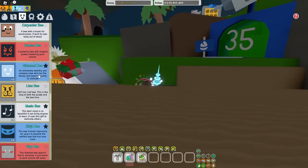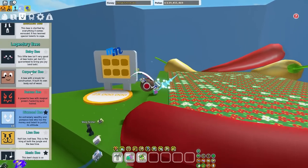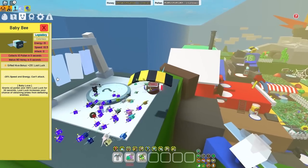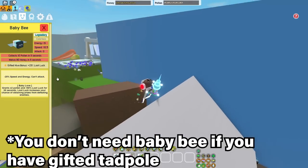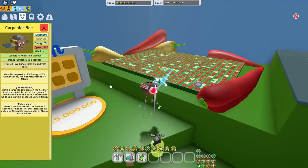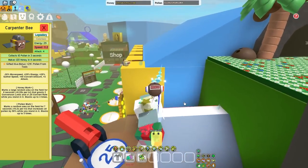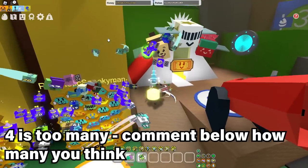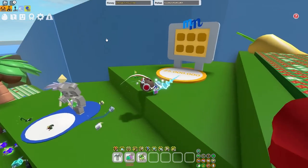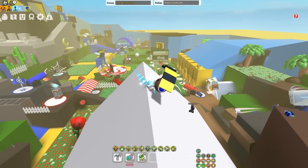For legendaries, keep at least one of every single legendary — especially if it's gifted. The dupes you really want to keep in your hive are Carpenter Bees and Baby Bees. Baby Bees are great because of Baby Love, which grants times 2 pollen. Stack that with the Bear Buff and that's times 4 pollen. Carpenter Bee gives you Pollen Mark and Honey Mark — Honey Mark converts pollen while in the field, and Pollen Mark gives up to 2.5 times pollen, or up to 6.5 times pollen if you stack all three buffs. Get at least 3 or 4 Baby Bees and as many Carpenter Bees as you can. Keeping 1 or 2 Lion Bees is also handy since they have the best attack of any single bee.